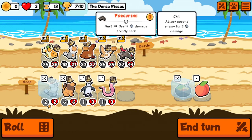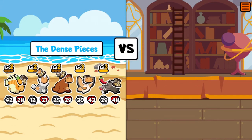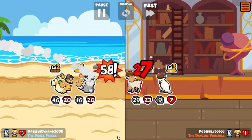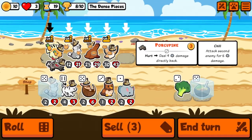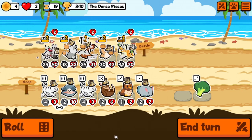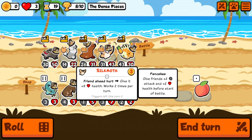We're at 44, so we'll get to 48 health there and 42 there — so we can switch those two around with the pancakes. We got it — that's eight. Now we should be able to switch you and you, and you're going to do eight damage. That's a good hit — we'll take it.